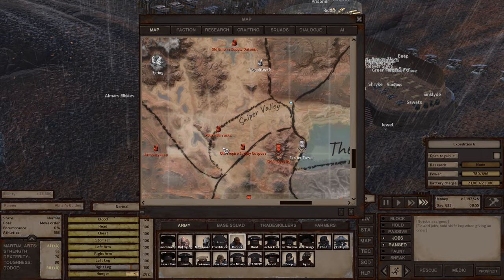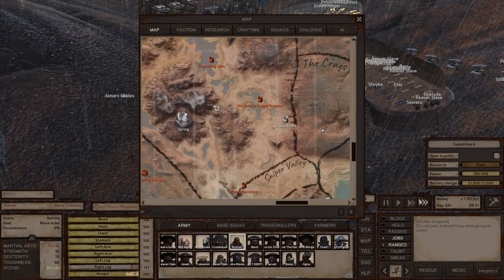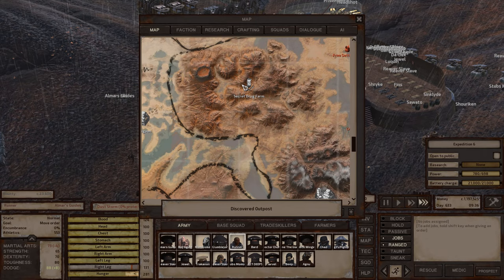Sniper Valley is a dead environment, and if I remember correctly, there was no iron and copper close enough to each other to warrant building there. Stobes Gamble is kind of the same — dead environment, and I struggled to find copper and iron close enough to each other to warrant building there.